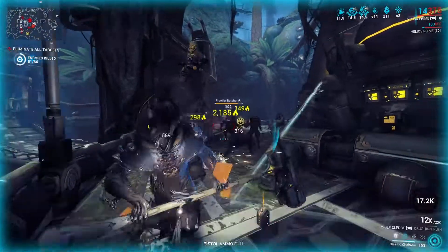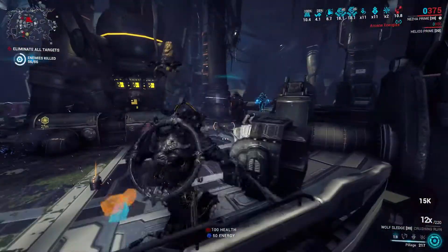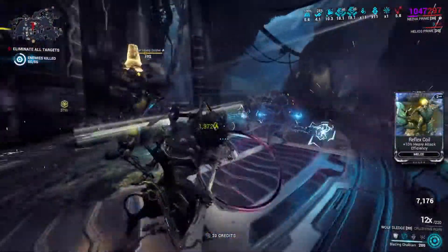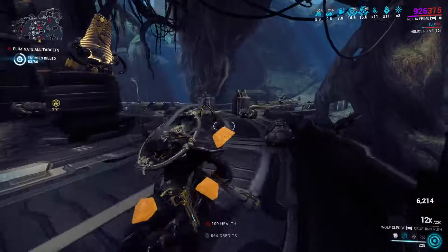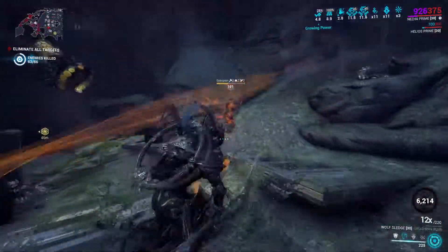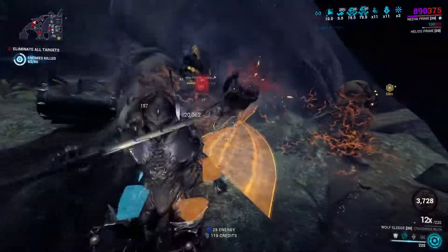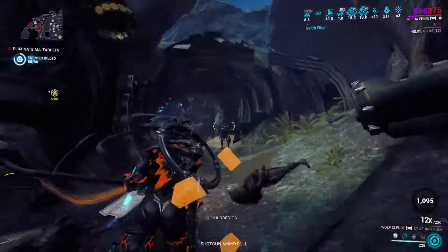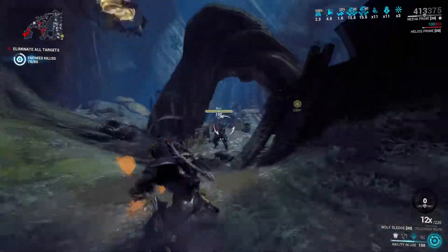Attack speed and wind-up speed help, but not in a super obvious way, because throwing a hammer is not a heavy attack. Charge speed for the throw is affected by attack speed, not charge speed — so the charge speed bonus from Amalgam Organ Shatter and Killing Blow only helps with actual heavy attacks. For my money I'm building this for viral, as slash overkill is a no-go. What helps with Condition Overload is that thrown attacks do blast damage on explosion — both on contact explosion and heavy explosion — so you can get some stacks going, and combining with the fact that heavy attacks don't consume combo, you can still stack some decent damage.